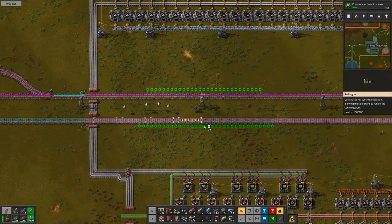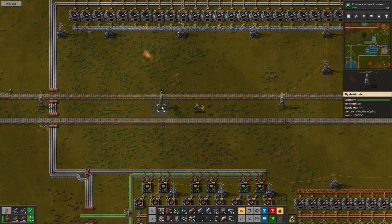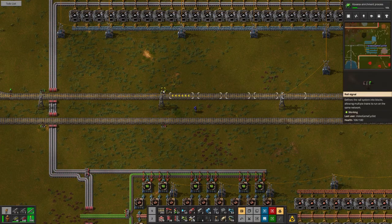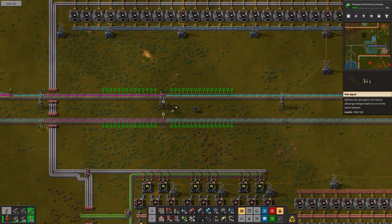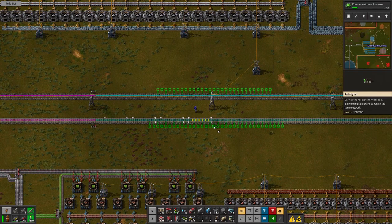What I've been doing is using the big electric poles right here — that's the maximum span they have — and I've just been dropping chain signals in, because it just happens to be working good for a push-pull setup with two locomotives and two cars.